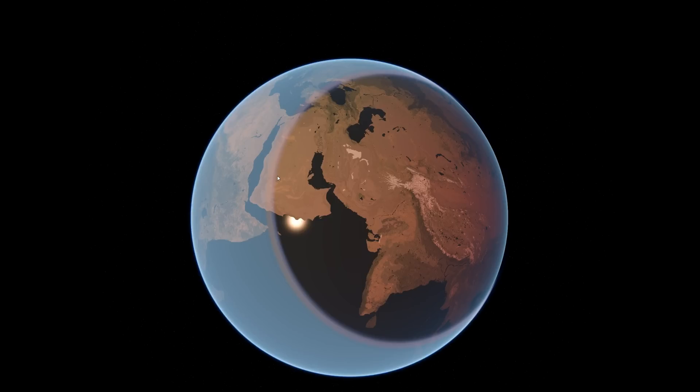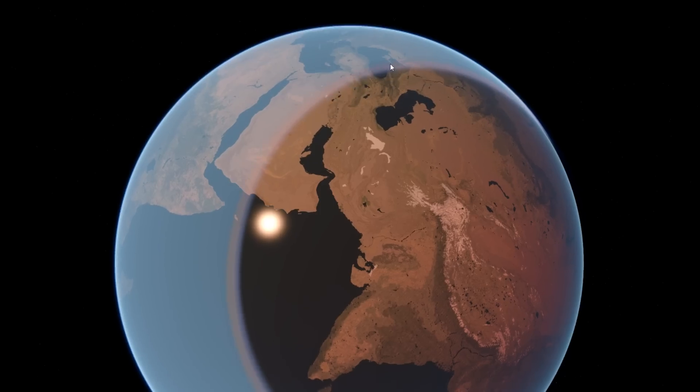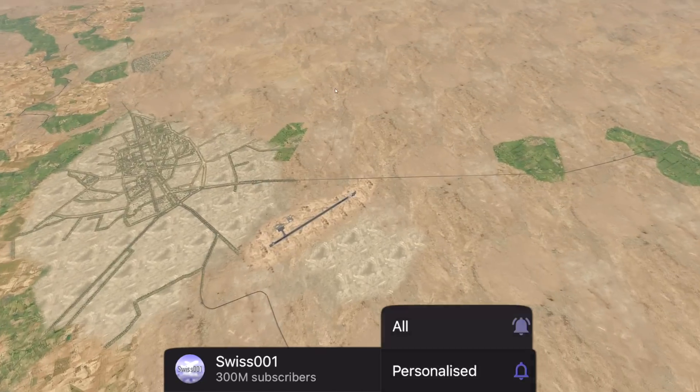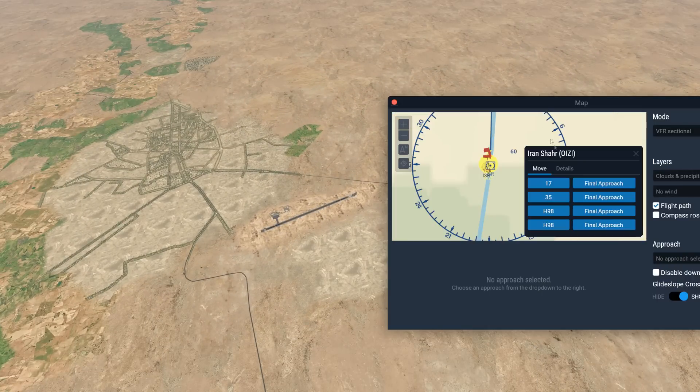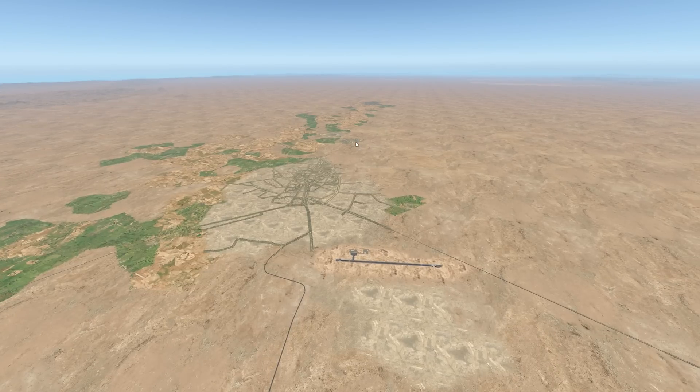Hey guys, welcome back to another Swisher Zero One video, and today we are back in X-Plane. We are at some random airport today, like actually super random. What country is this even? The airport is called Iron Share, so I guess this airport is in Iran.